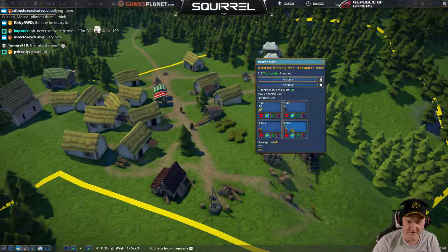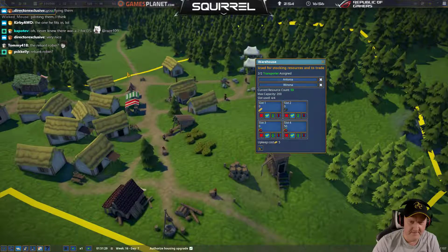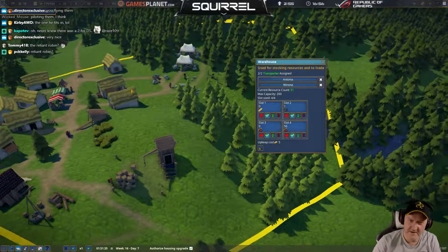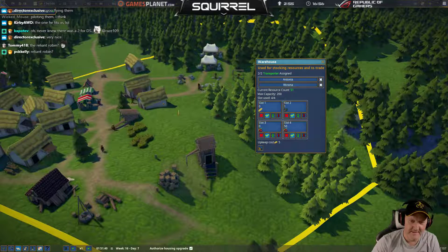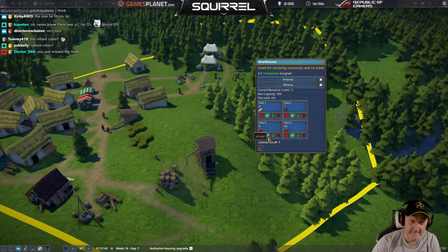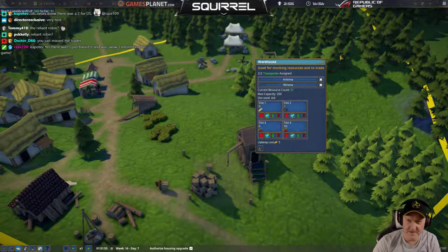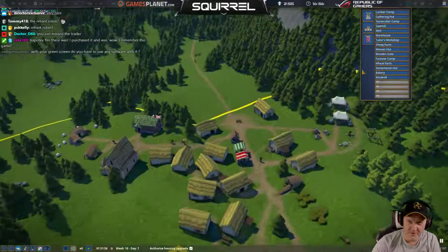Let's see what happens with these berries this time. Why is that on zero? We've got loads of berries. These trees are disappearing quick. I don't like the way that's not filling up. He just missed a trader — came through and didn't take it. Let me pause. We've got 200 gold, we're probably going to make that work.